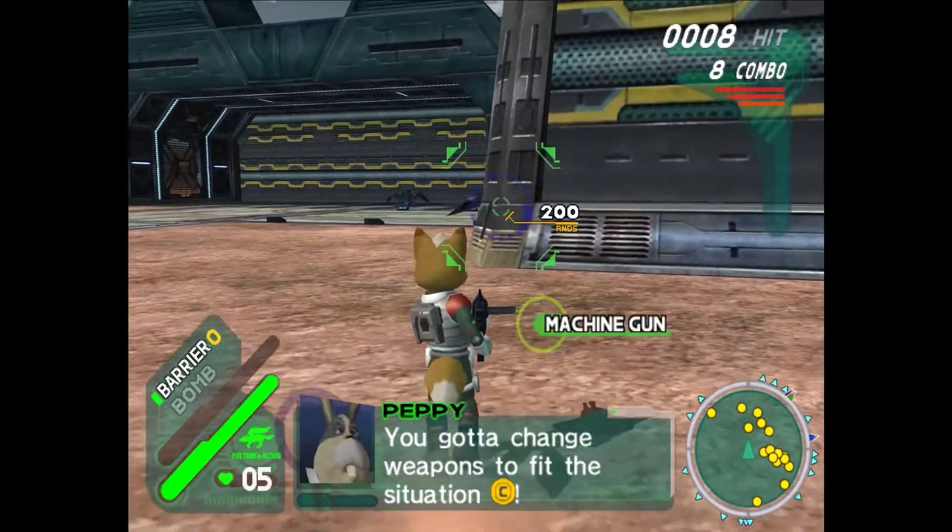Fun fact about Star Fox Assault: your allies will get into trouble at the same time every single mission — it's not random. It might seem like it's random, but if you go to the location where they're going to be in trouble, they will always be in trouble at the same time every time. Unlike in Star Fox 64, where apparently it's kind of randomized — supposedly, I haven't tested it myself.